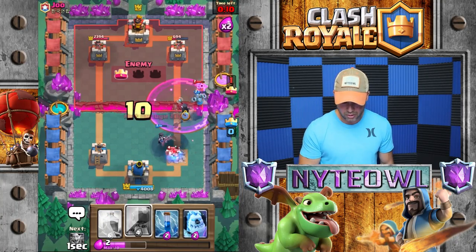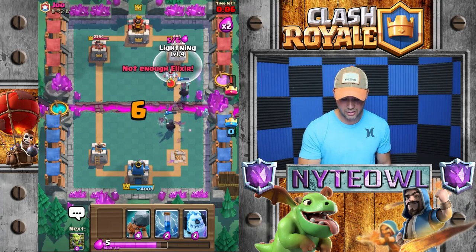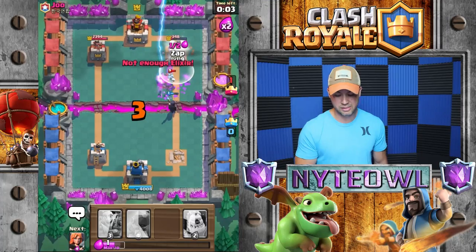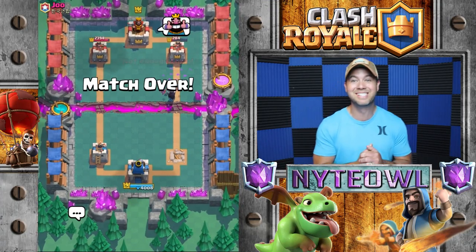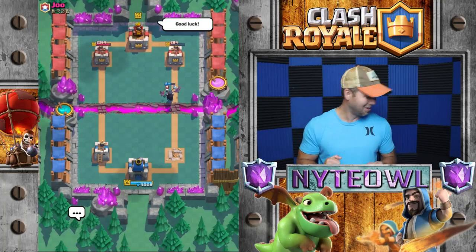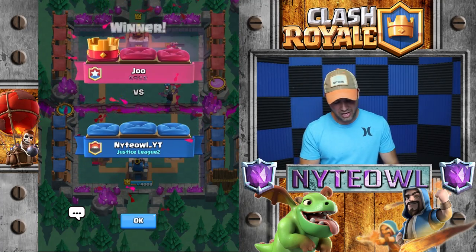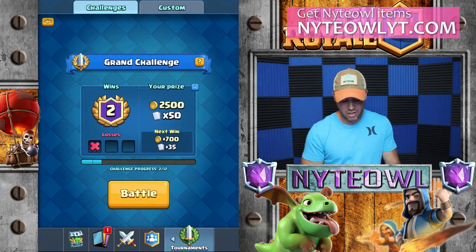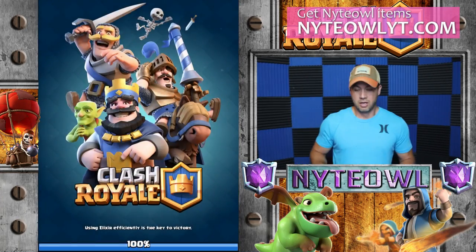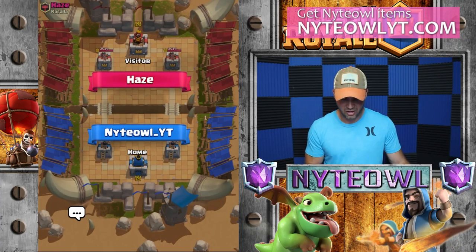It popped on the tower. We're in a little bit of a pickle — gotta send the Battle Ram in there. I guess we don't have a chance. Oh no, that was so close! Okay, we got one more game — we're gonna try to improve this. Obviously I flubbed up against the Golem. I should have waited for the Pekka to come out. Flubbed is not a good word — all right.